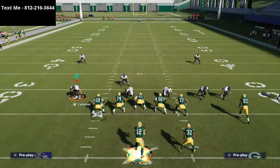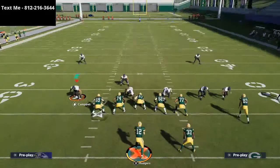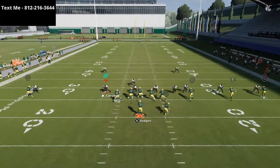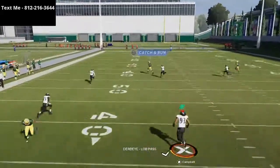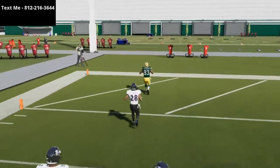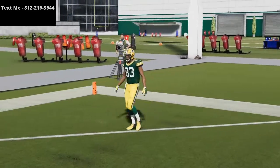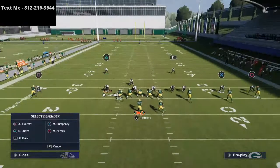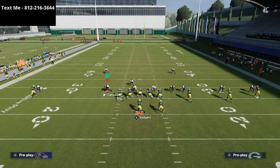When they take the safeties away in man-to-man, I like to smart route this route and pass lead it up and over the top of the defense. You'll see he beats the defender by several yards — you want your fastest receiver in this position. This is a really powerful route this year. It doesn't just beat Cover 2 zone or Cover 3 zone — it beats every single man-to-man coverage.